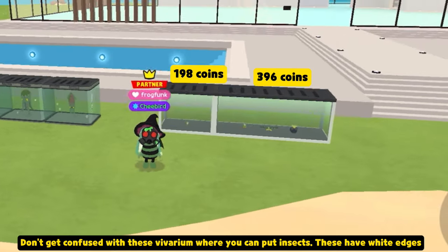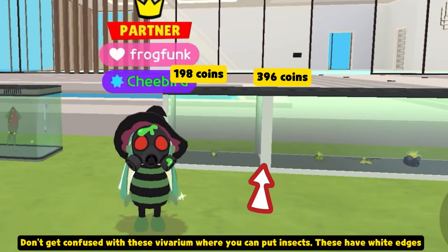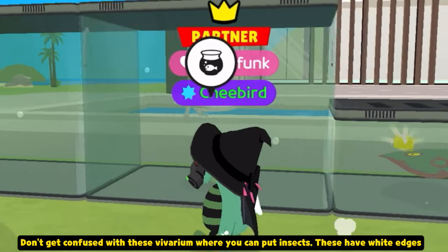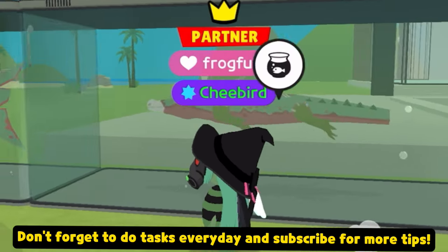Don't get confused with the vivarium where you can put insects — these have white edges. Don't forget to do tasks every day and subscribe for more tips.